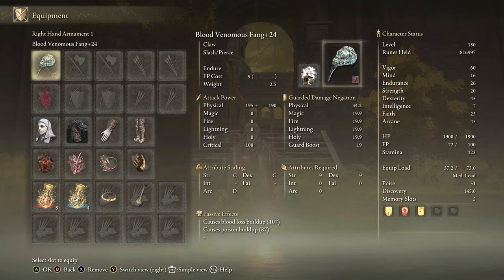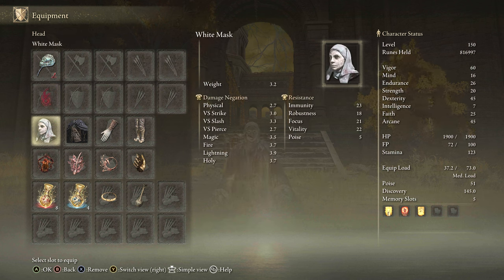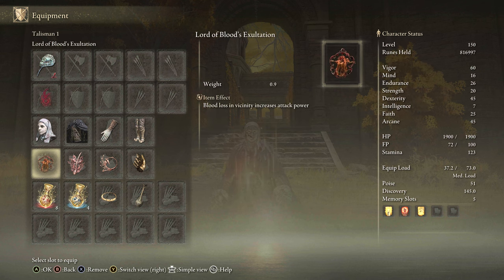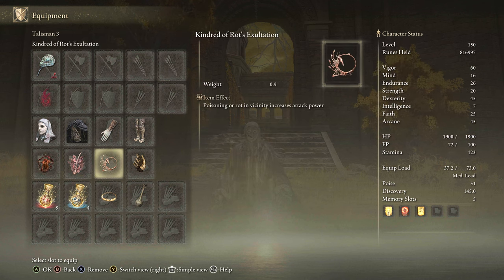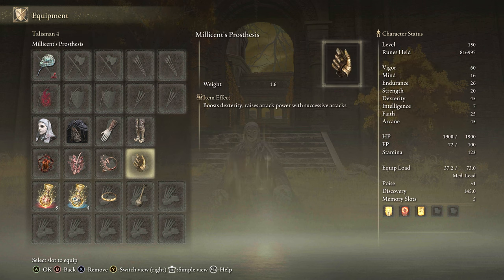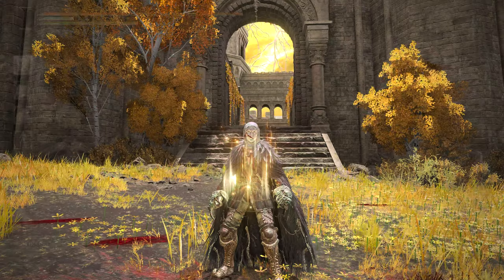For equipment, we have the Venomous Fang preferably plus 25 in Blood Affinity. We had Royal Knight's Resolve, White Mask, Lord of Blood's Exaltation, Rottenwing Sword Insignia, Kindred of Rot's Exaltation, Millicent's Prosthesis, and then we have the Thorny Tier and Faith Tier for buffs.